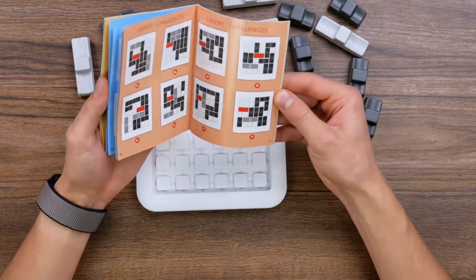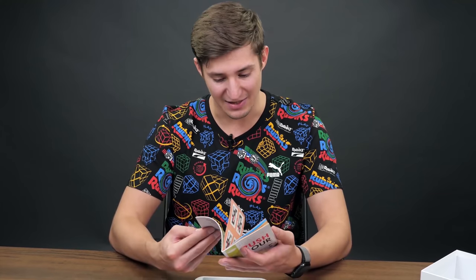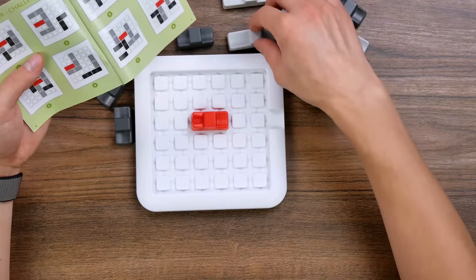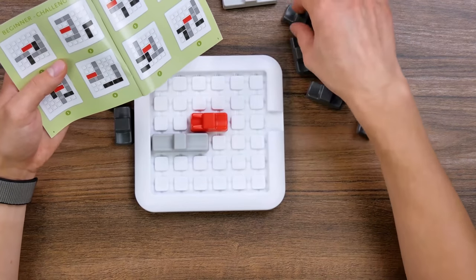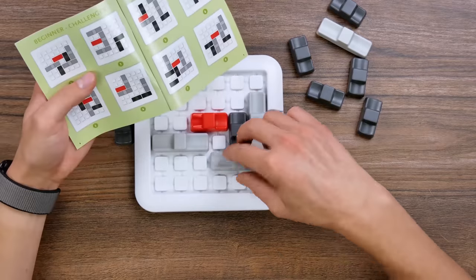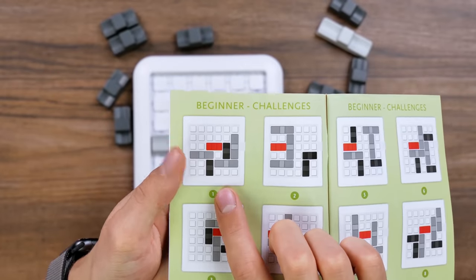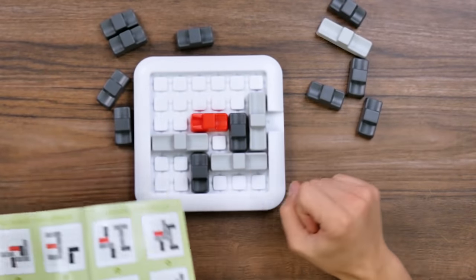I can tell you that this game is so exciting that you can play it for hours without stopping. As you can see, there are 80 levels in this book — 80 different tasks. We are going to start with the simple ones. Let's try to solve the first one of the most easy combinations. I need to arrange the cars as shown in the scheme. I'm solving the first level and have set everything the same on the playing field.